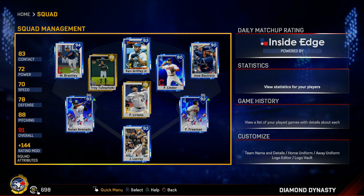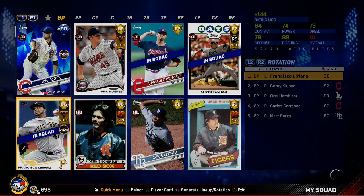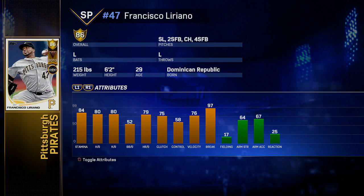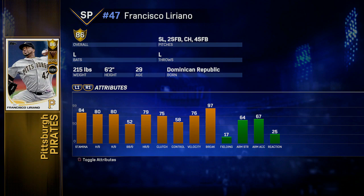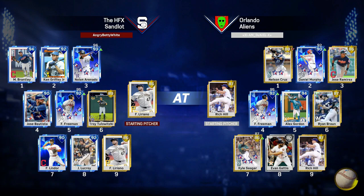Luckily, I didn't have to wait a million years to get Francisco Liriano on the mound. This was the very first Ranked Seasons game I played today, and Liriano was on the hill — exactly what I wanted. Didn't want to put him in the rotation and then wait God knows how many games. This card is actually pretty sick: 80 K's per 9 is not too bad, 97 break is obviously very good, and 76 velocity is fine. The only problem is the walks per 9 and the control.